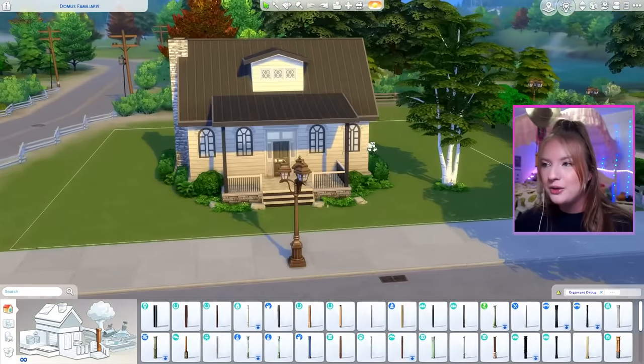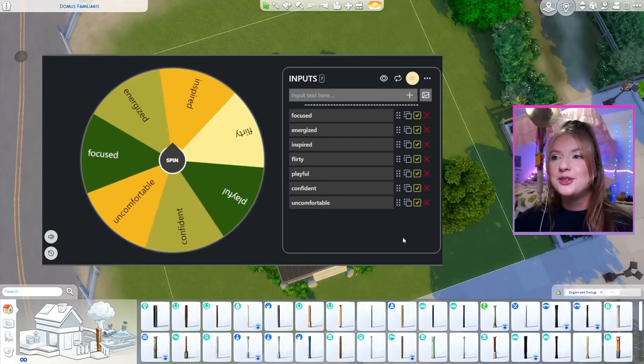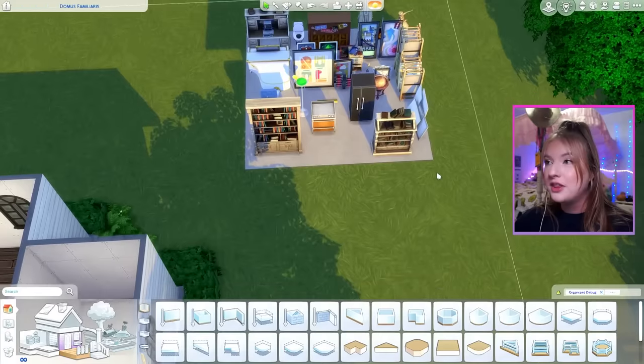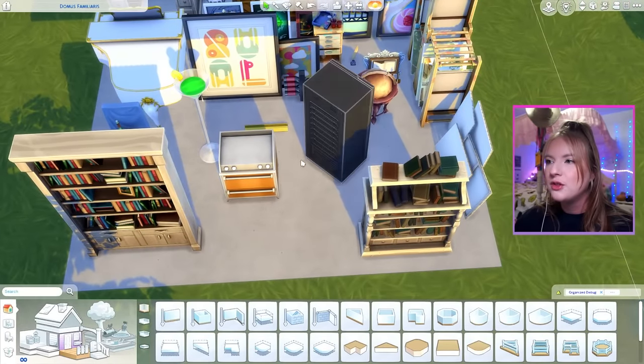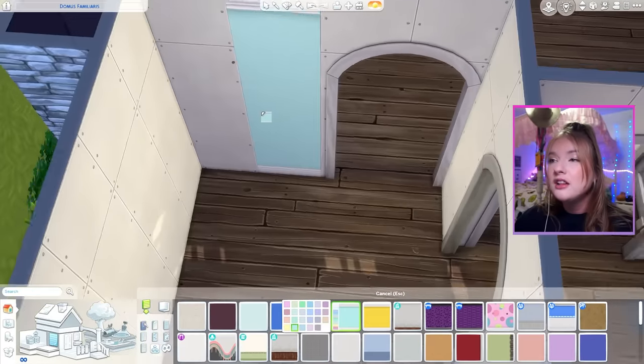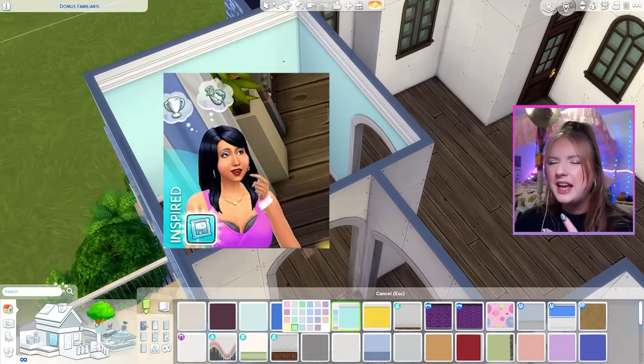I have our shell of a house here, already kind of done up. Our first room is going to be inspired. I've actually gone through and pulled out every item with inspiring gameplay effects. And because we have the fridge and this stove, I think let's start with the kitchen.